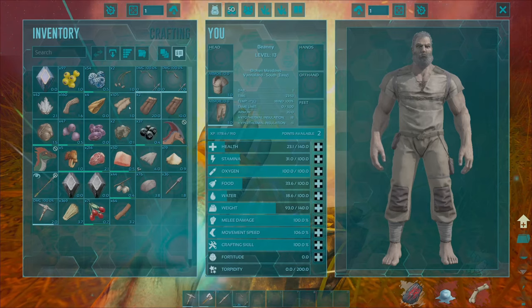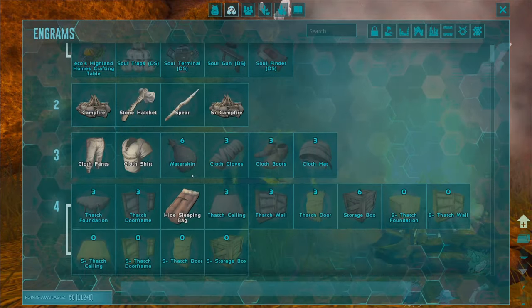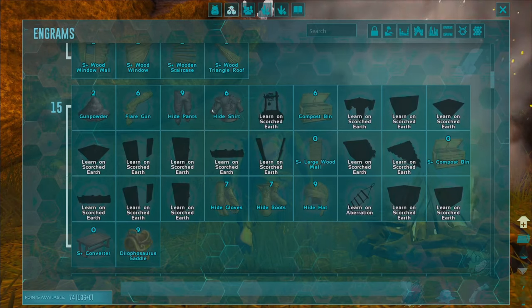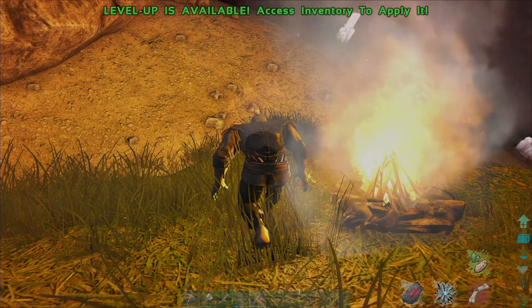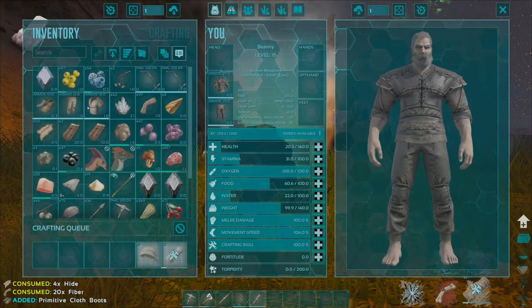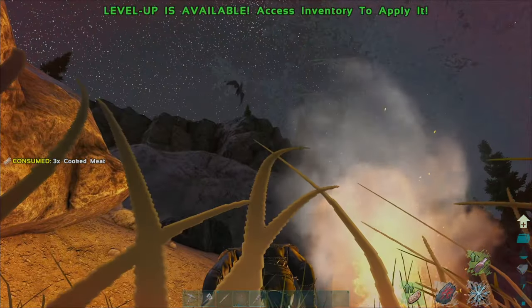We've got a sleeping bag nearby so it's not too bad. We just need to survive. Let's get this fire down, chuck in half the wood, light the fire. While we're here let's chuck in this meat and cook it up. Maybe we can make hide clothes — are we at hide? Level 15 — yes! There's going to be a bit of waste of materials but it's worth it if we don't die. We've got 25 health left — once we eat some of this meat we'll regen some health.